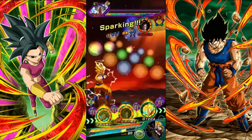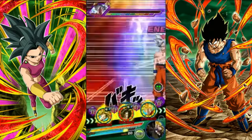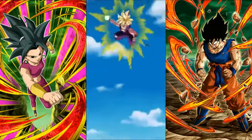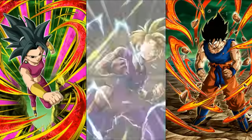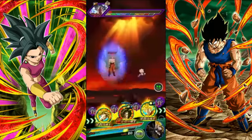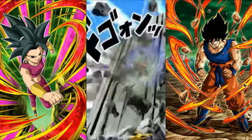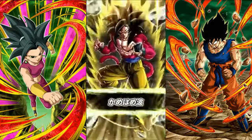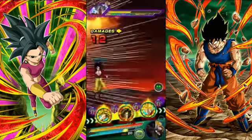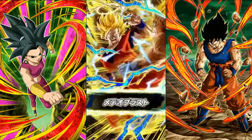Next is TEQ Super Saiyan Goku and Gohan. They stack defense every super attack they perform, so you want to keep them on rotation throughout the whole fight. Make sure they stack, stack, stack so they don't take massive damage against UI Goku.